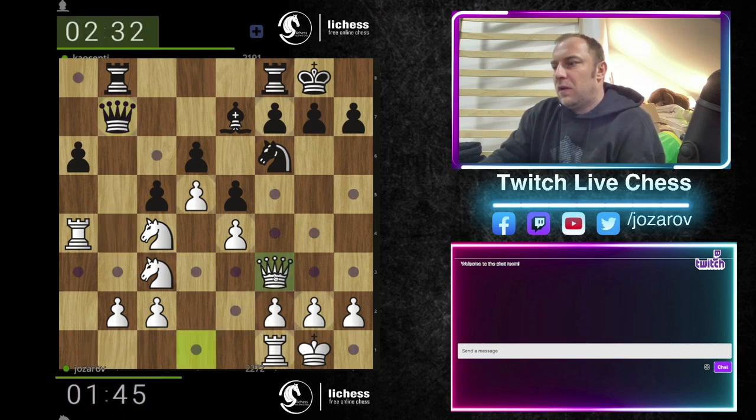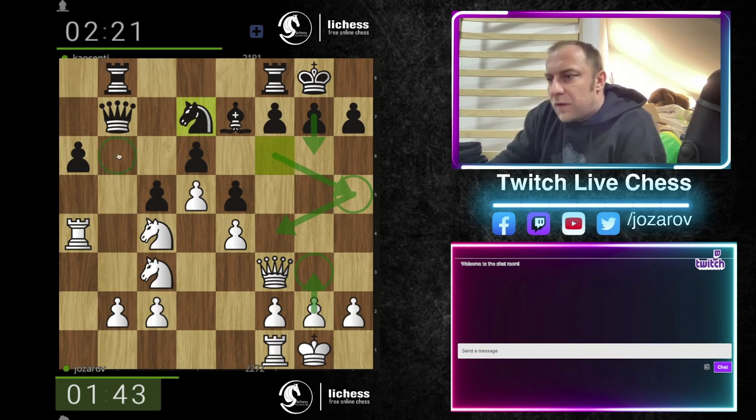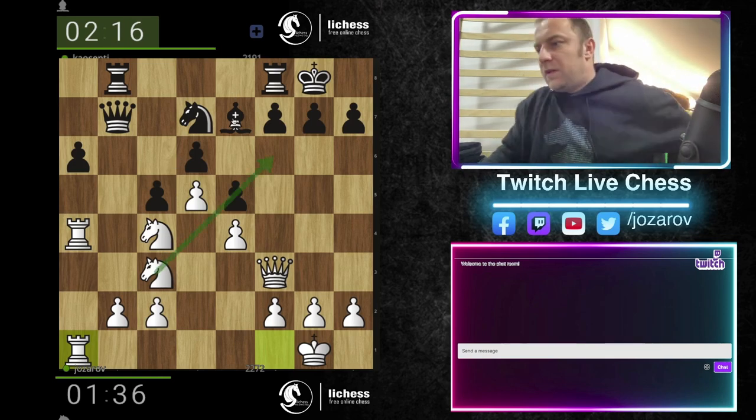It seems better. g6, knight to h5 can be met with g3, so we're not allowing some knight to f4 ideas. He's trying to compete here — we're going to accept the challenge. Knight takes, but still we're battling against this bad bishop.